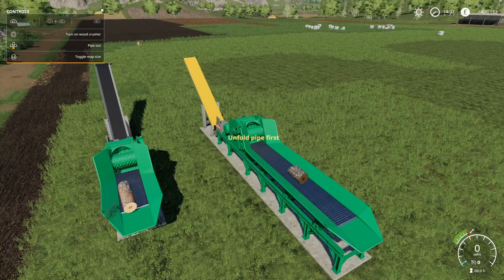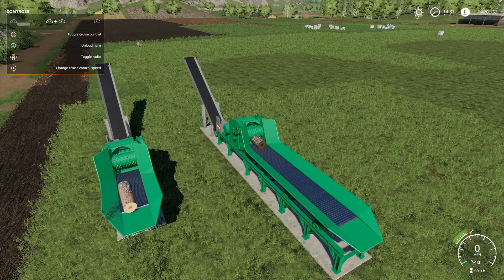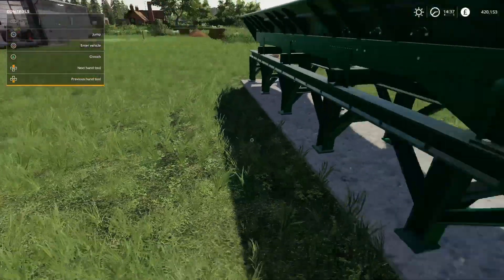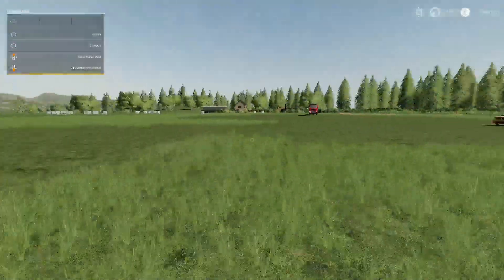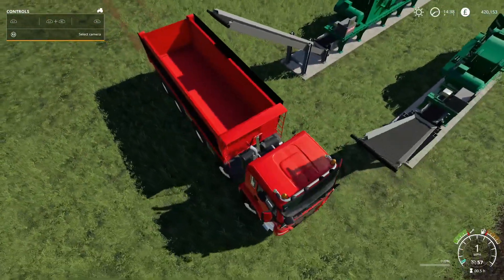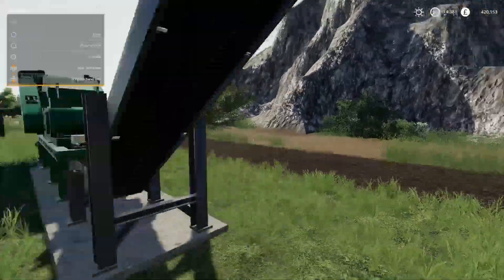To operate it, unfold first, then start the engine, then turn on the wood crusher and away it goes. It won't unload automatically — you have to trigger the unload function manually. When a trailer is parked there it may not unload straight away; you need to turn on the unload function first and then the conveyor starts going.